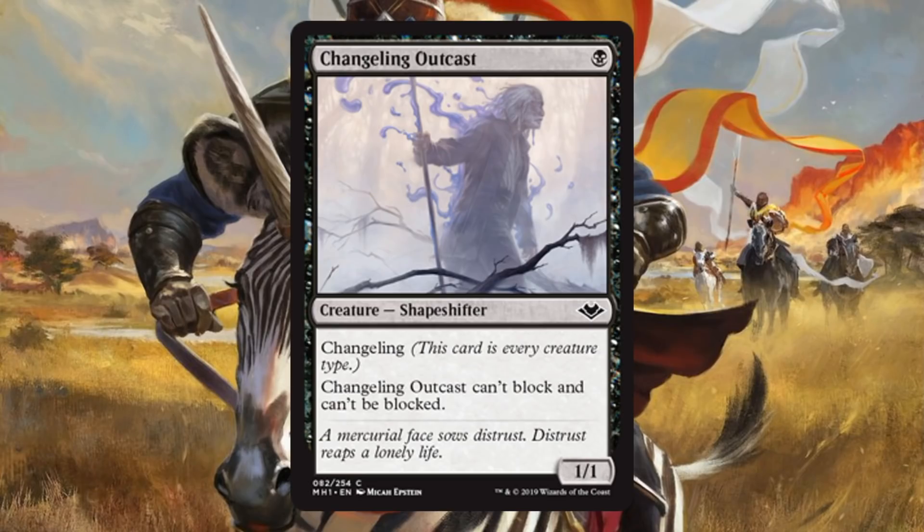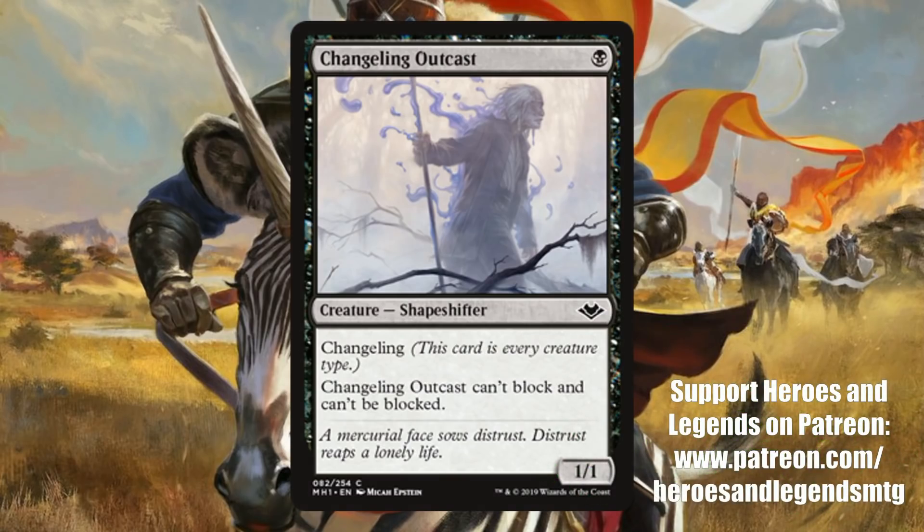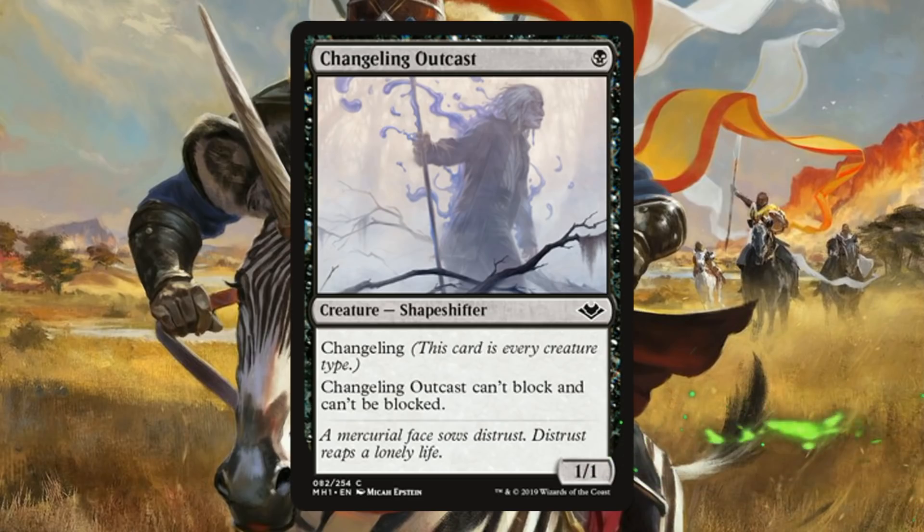Changeling Outcast is an interesting one — it's a common. Very similar to Tormented Soul. In Legacy, there's an unblockable Mono Black deck that's kind of niche — maybe this helps push it further. But this card gets a lot more interesting with tribal synergies. In Modern, if a sliver deck can get there, this is a very cheap sliver that gets all the bonuses from your other slivers but is also unblockable. If you have a sliver that grants an advantage for damage to an opponent, this is an easy way to trigger that.